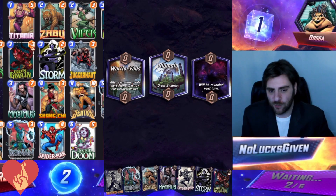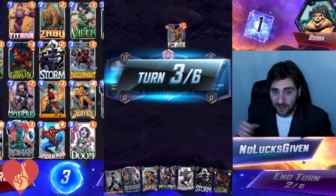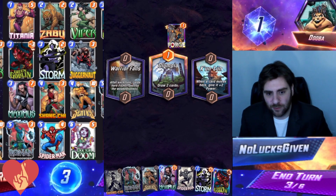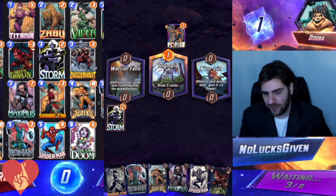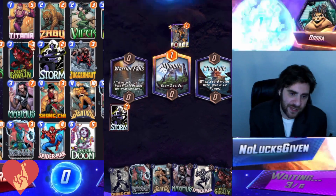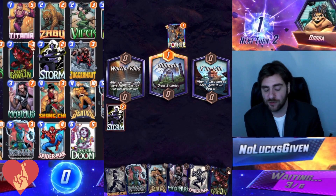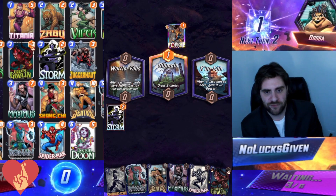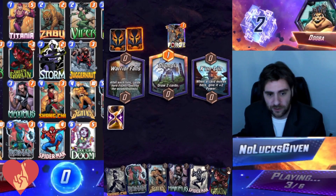In this first game we hit Olympia, so we're going to have a lot of different options. We're basically going with the straightforward game plan of locking my opponent out of two different locations. We Storm into Warrior Falls because that's a location my opponent is not super likely to play to, then we play something into the Stormed location. I'm going to Spider-Man one of the other two locations on the penultimate turn, which will hopefully let me win that location on the final turn.